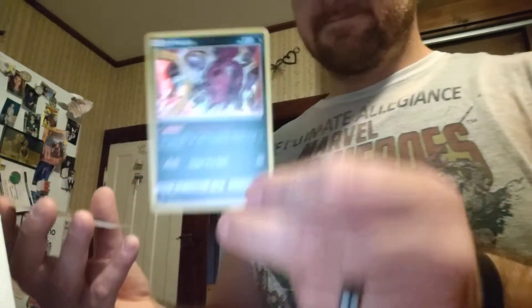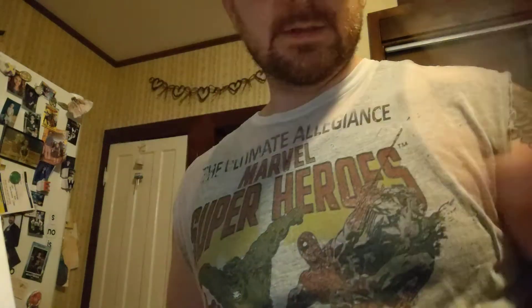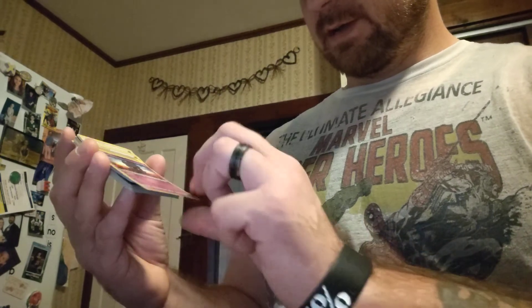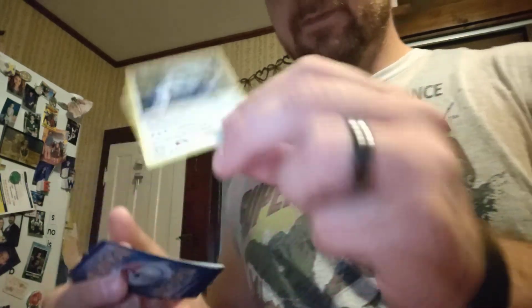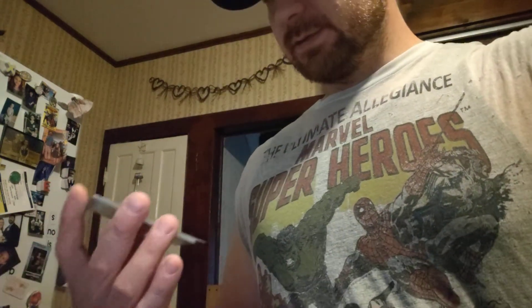We've got Hoopa, Manafi holo, Latias promo, Raikou holo, Marshadow holo. These are energies — we'll put them over here with the energies. Reverse Nidoran, Alluvio holo — I don't have this one I don't think. Shaman holo, another Shaman holo, another Marshadow holo.